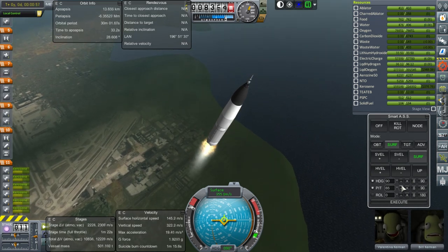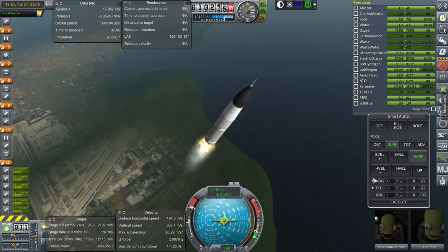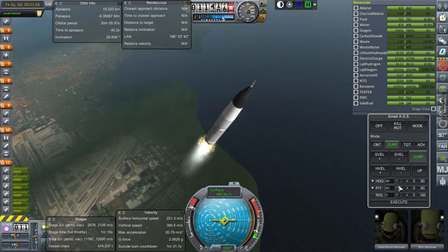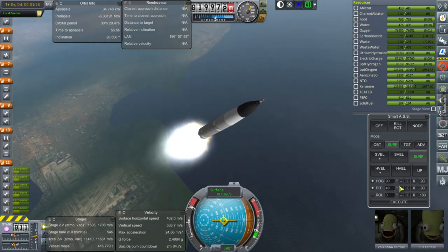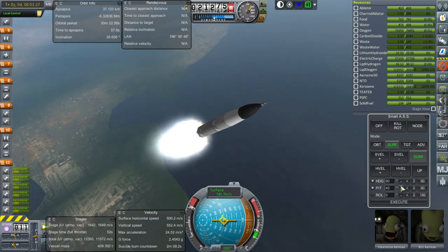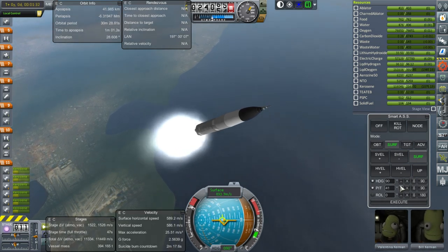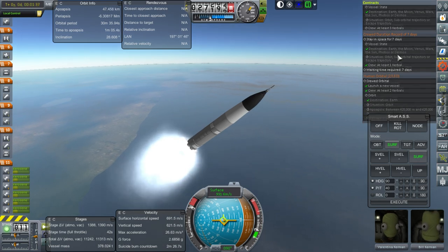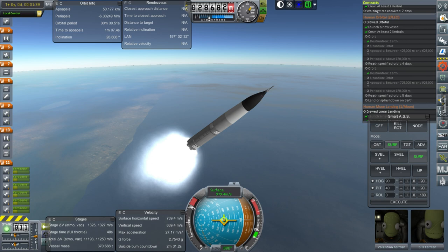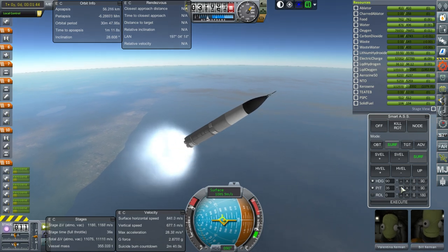We are past the speed of sound. Given the high cross-section of the vehicle, this probably does have quite a bit of dynamic pressure. Everything looking nominal so far — we are past Mach 2. We're not looking to go into any particular orbit in terms of inclination; it didn't say anything about inclination, just altitude. We have lunar amounts of ablator and heat shielding, so that should be alright.